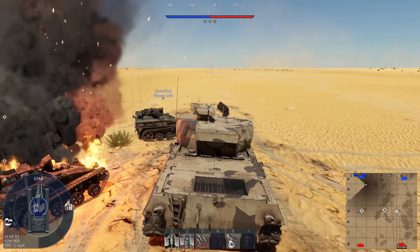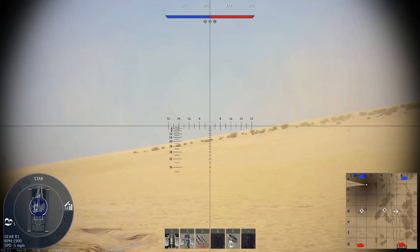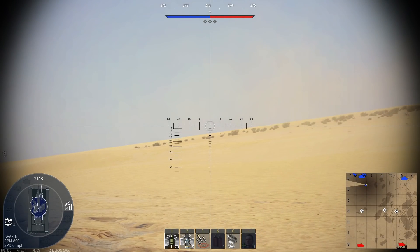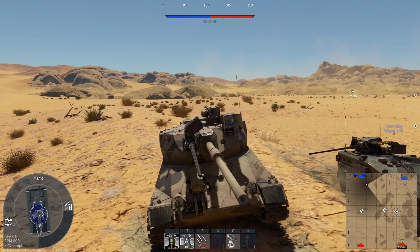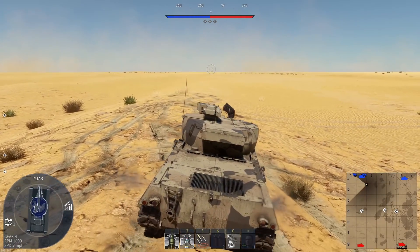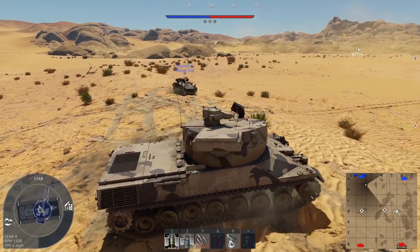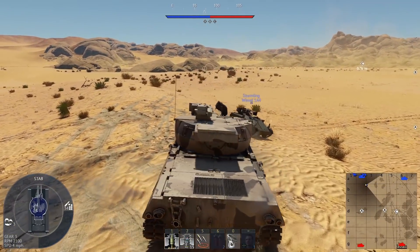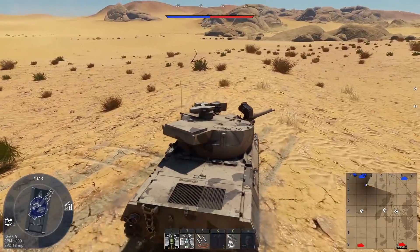It should be flat, but if you go on a steeper turn like this, you'll notice that through the sight it's sideways — it's canted. Yes, and that's supposed to be completely flat across. That's supposed to remain completely flat with that turret system. That's the whole point of that three-plane stabilizer, that it remains perfectly stabilized across all three planes of movement.